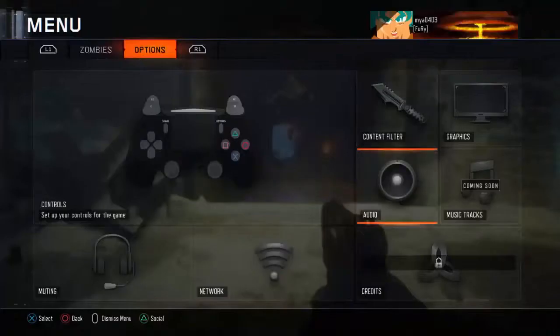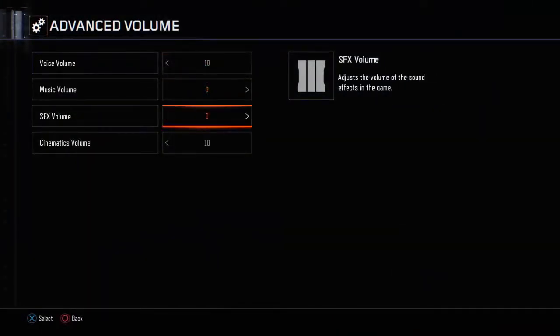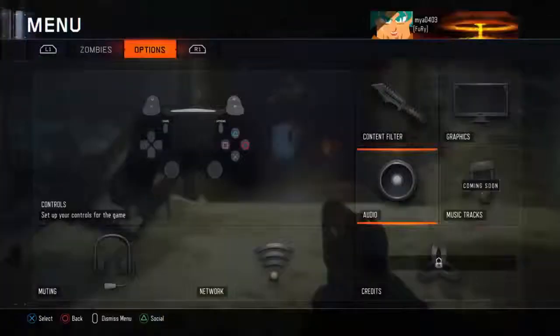What you want to do is bring about 6 crawlers to this area as a sacrifice, and this should cause the demonic voice to say his name.